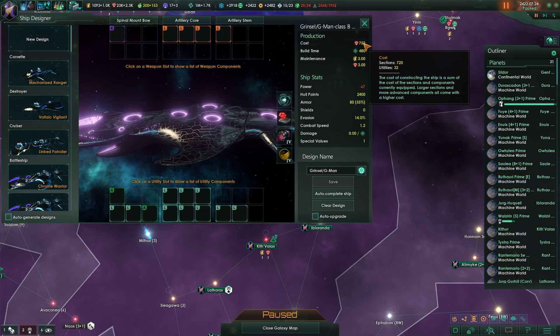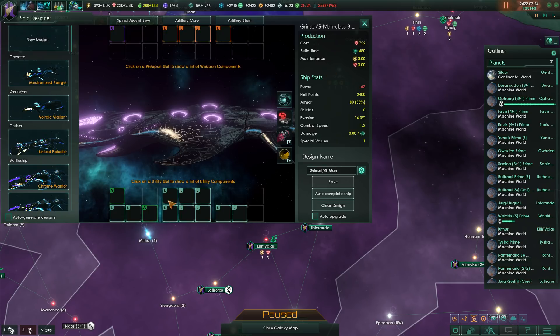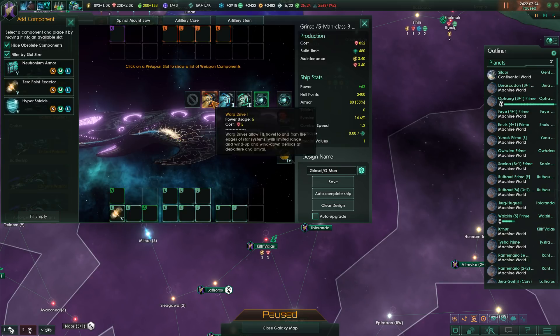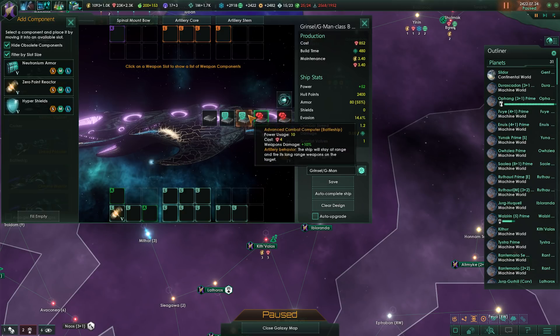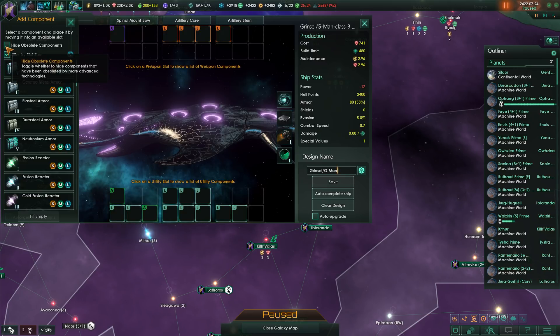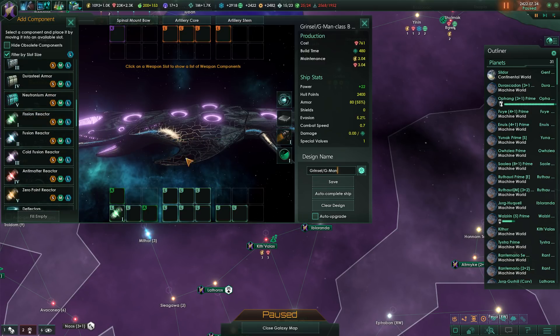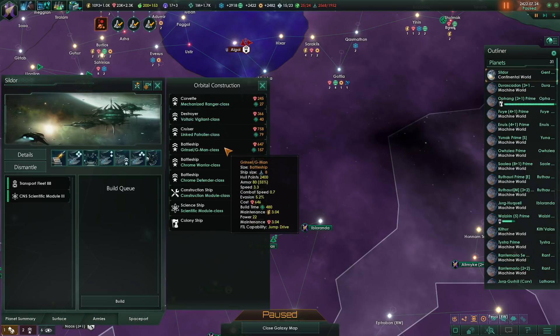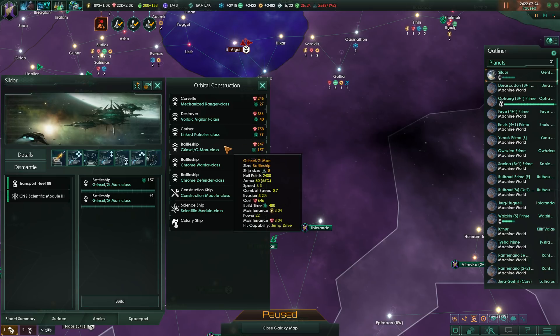So we're just going to follow that strategy where we build a very bare-bones battleship, because there are certain techs and edicts that reduce the upgrade cost but do not reduce the build cost. You can actually save a bunch of minerals by just building bare-bones battleships. It takes quite a while to upgrade them, but that's completely fine. We're going to keep the jump drive but make them really bare-bones — 841, or maybe with an obsolete power generator, 761. So we're going to have the Grinsel G-man design and I'm just going to start churning those out on Sildur.